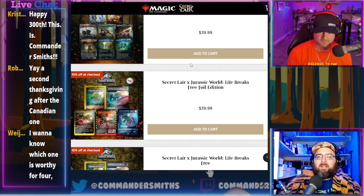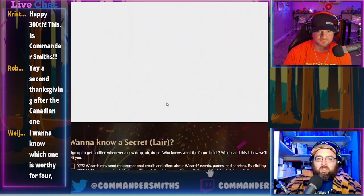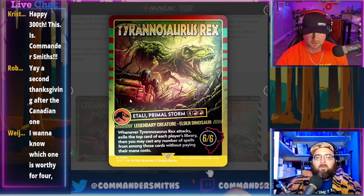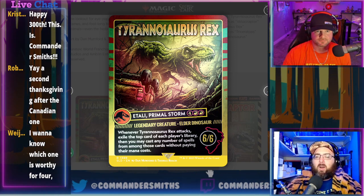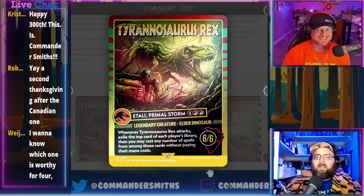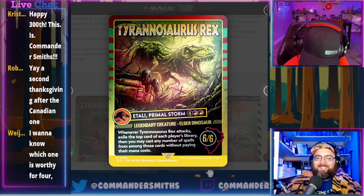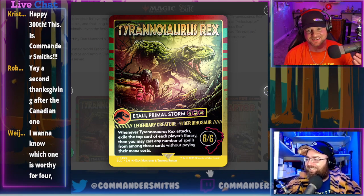Next is Jurassic World: Life Breaks Free — foil $40, non-foil $30, five cards. The first card is Taliand Primal Storm, flavored as Tyrannosaurus Rex. Running gag: we specced on Taliand years ago and they reprinted it almost immediately after we bought in.